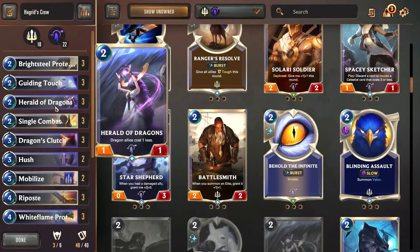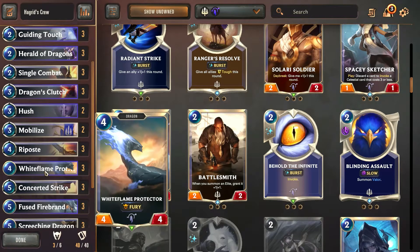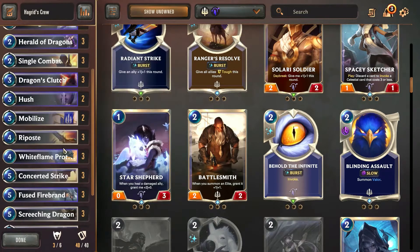Another important part of this cost reduction is the Herald of the Dragons. Herald of the Dragons, in my opinion, is somewhat an under-statted card. It's a 1/1 as a 2-drop but your dragon allies cost one less. We're looking for this on turn 1 but it's pretty easy for the enemy to take it out. We want it early so we can play it on turn 2, and then that allows us to play the White Flame Protector on turn 3, since we don't have a dragon we can play on turn 3.